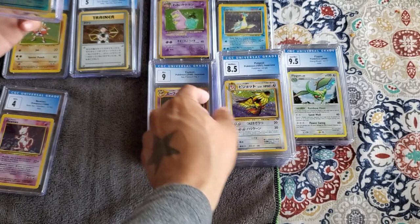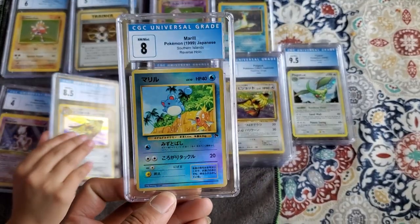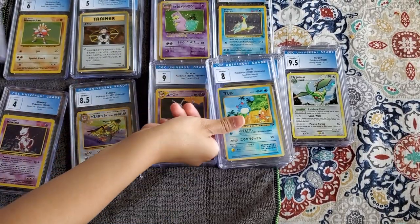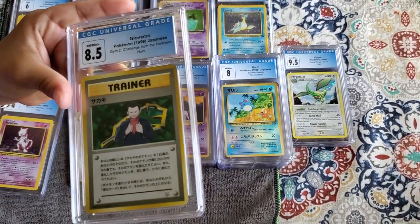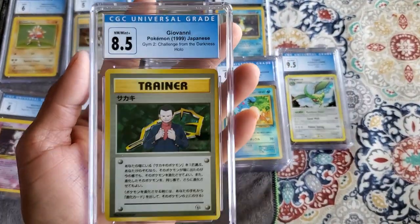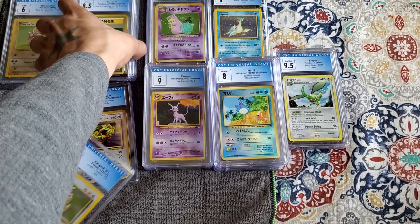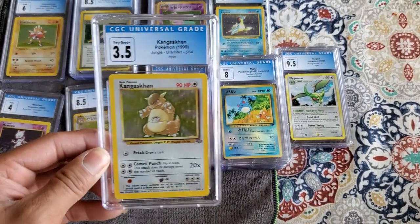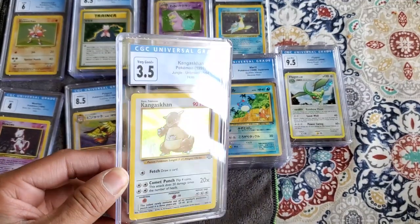And then we got a Marril from the Southern Island, 8. We got Giovanni, an 8.5. This one's the worst of the bunch — a Kangaskhan, 3.5.